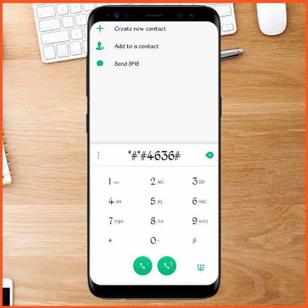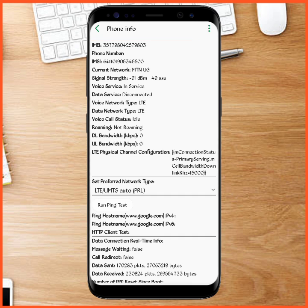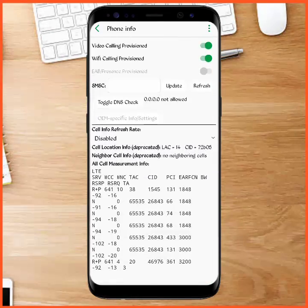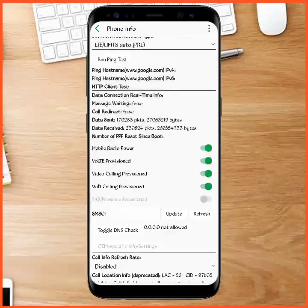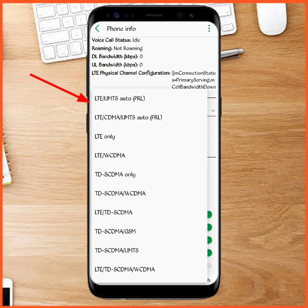After dialing that, it takes you to a section where you have 'Phone Information.' You're going to click on that. From here, to achieve the 4G performance, you're going to scroll to the part where you find 'Set Preferred Network Type.'